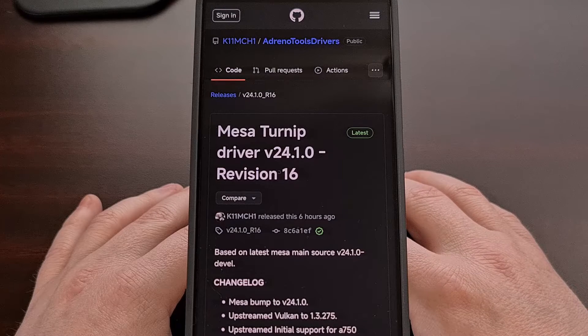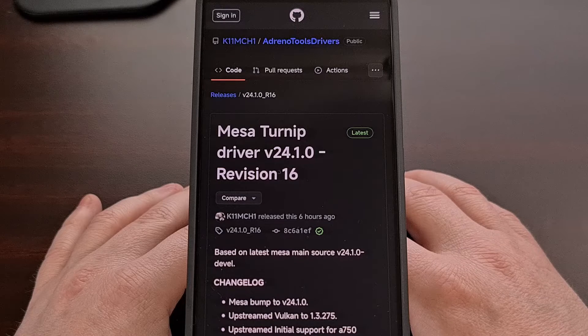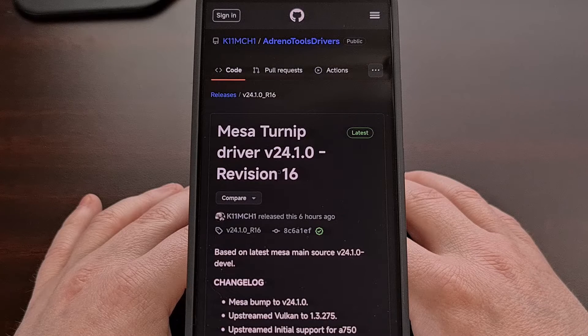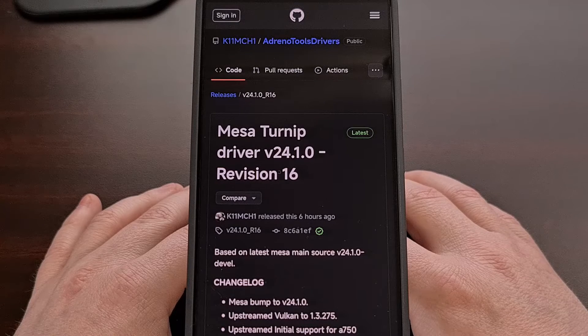Revision 16 of the Mesa Turnip Driver for version 24.1.0 has been released over the last 24 hours. In today's video, we'll be talking about the changes included in this update, the hardware that it supports, where you can download it, and more.